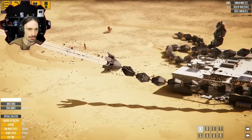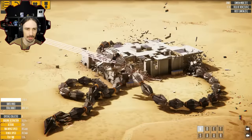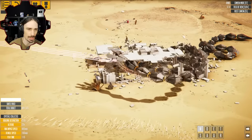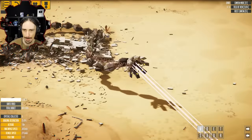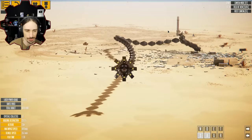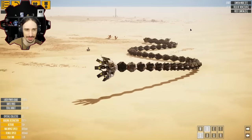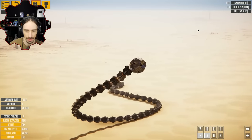Look at it go through the building. I've just created like a knot around this building, essentially. That is awesome. This thing's really epic. I didn't realize I can actually come towards the camera if I just press S. Look at this — look at the body. This is such a cool creation.